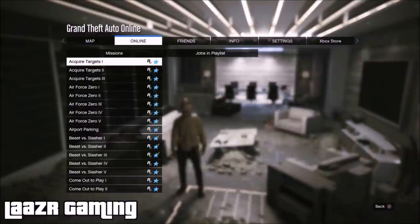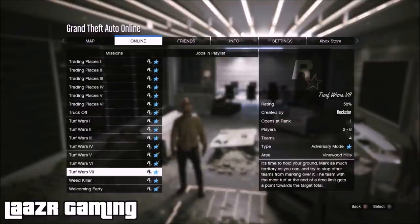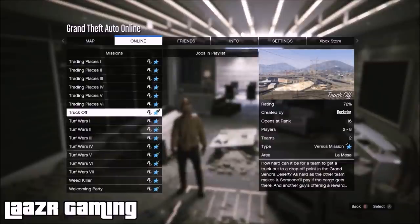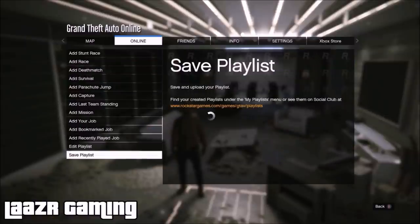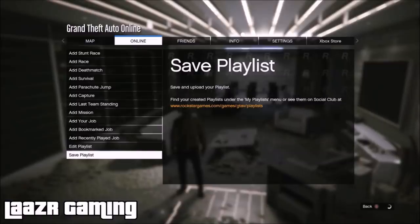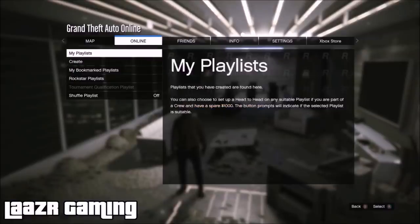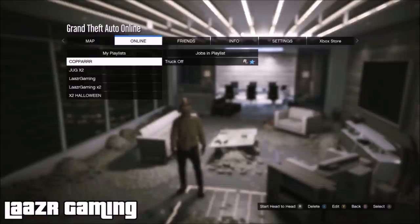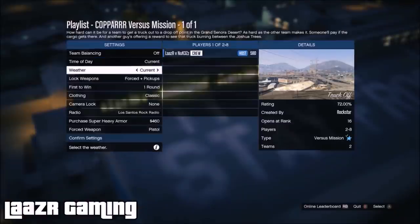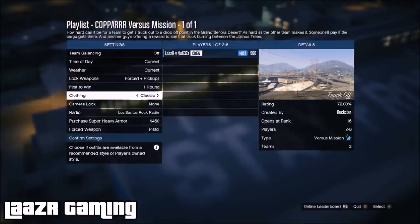Truck Off requires a minimum of two players, so leave a comment with your PSN or gamertag to help each other out. Once you've added Truck Off to a playlist, name it anything — I'm calling mine 'Copper.' Then go back up, select Start My Playlist, and launch it. Once you're in this part of the menu, it's very important you go down to Clothing and have it set to Classic — not Themed, it must be on Classic — if you want to get the cop outfit.